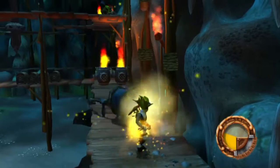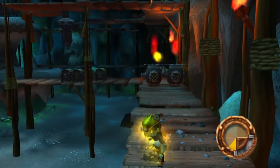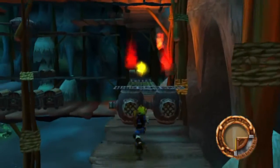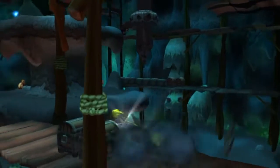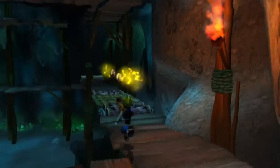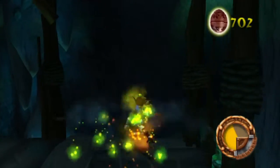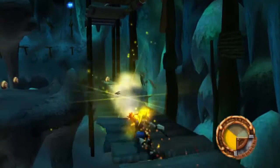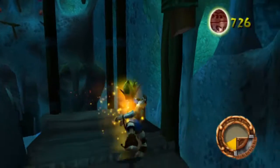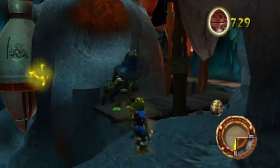If you jump and hit square it gives you a little bit of boost. So if you do a big jump, square, and circle, you get the best boost there is. Let's go around this way — we've got a bunch of crates over here that need to be blown to smithereens. Got the orbs. So now we can get rid of this guy because he's loud and annoying.